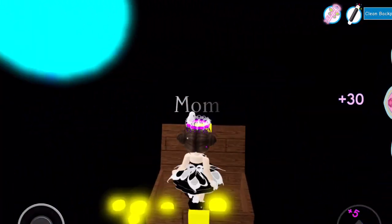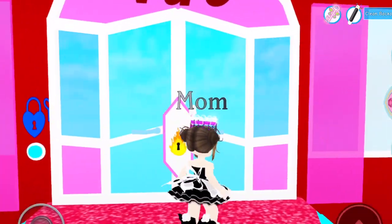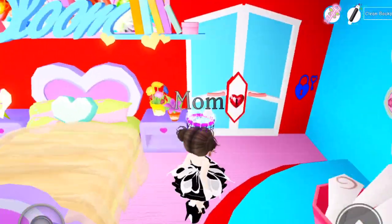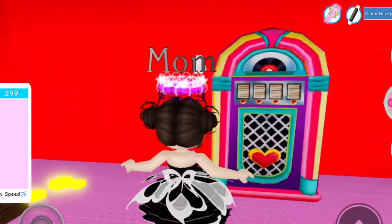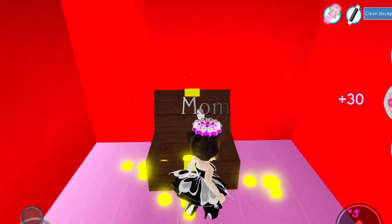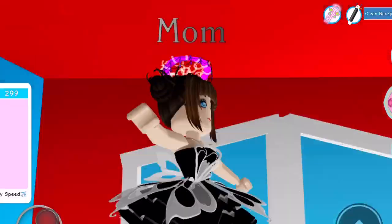Then we have the fire dorm. Once we're in, right away you see it right here. Once we're in the store area we just grab the pink diamond there and we can leave.